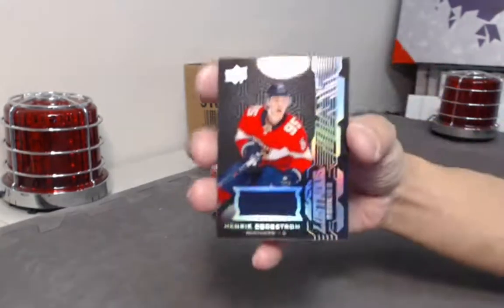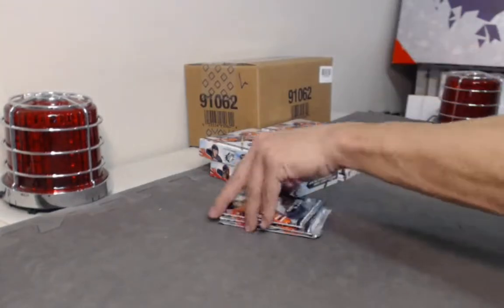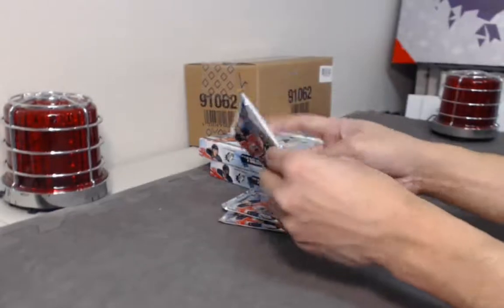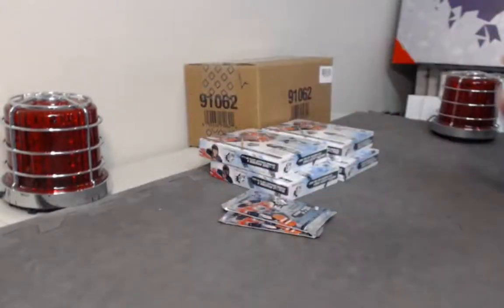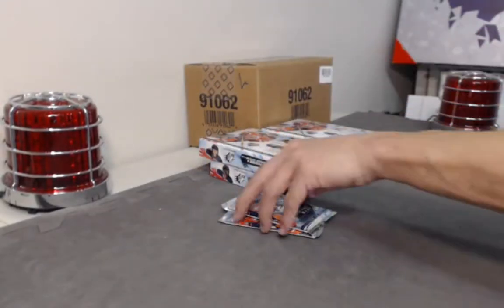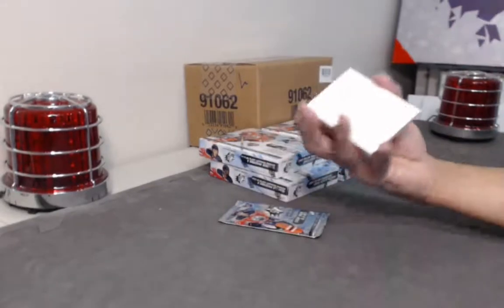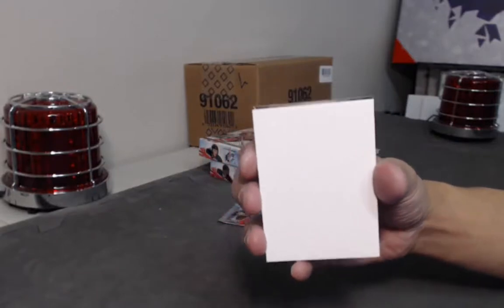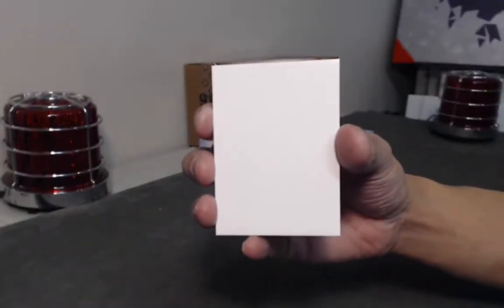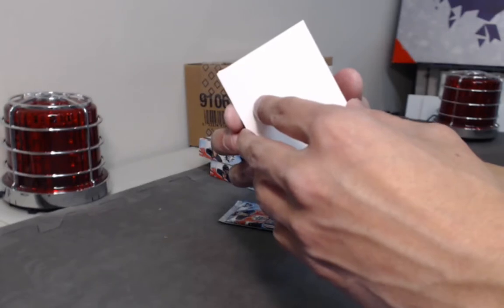We have a Henrik Borgstrom rookie jersey and a Casey Middelstadt lustrous rookie to 299. We have a double XL Materials numbered 89 of 99 — Wayne Gretzky and Connor McDavid! Wayne Gretzky and Connor McDavid dual jerseys. That might go to random.